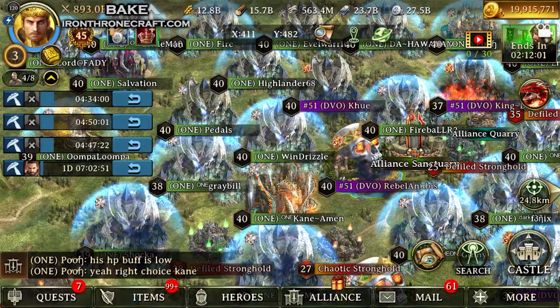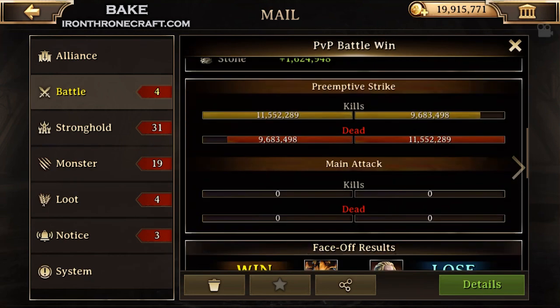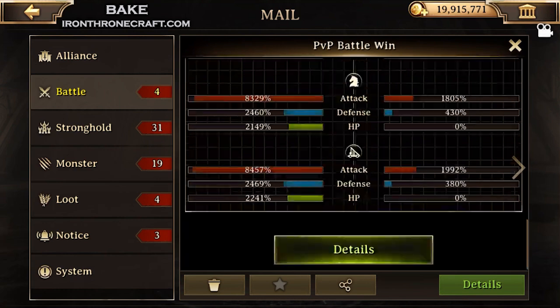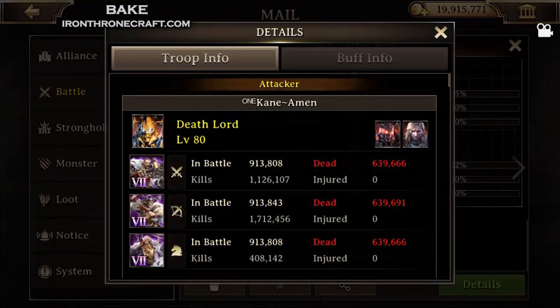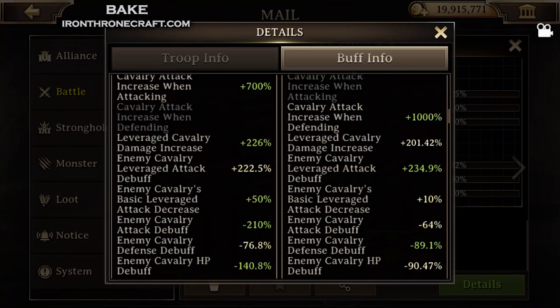I sped this one up a little bit — this is going to be three hits on this guy. The first one he takes really well; he only lost 11 million troops. But look at the preemptive strike phase right there — everything was done in preemptive. See how much attack he had left? That's the key right here. That's why he stopped us during preemptive.